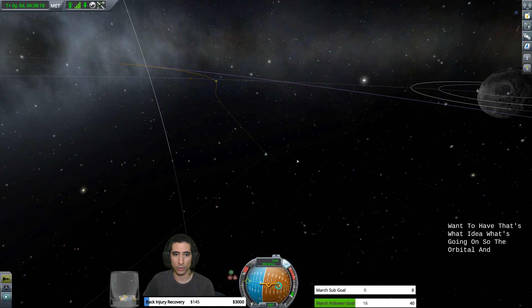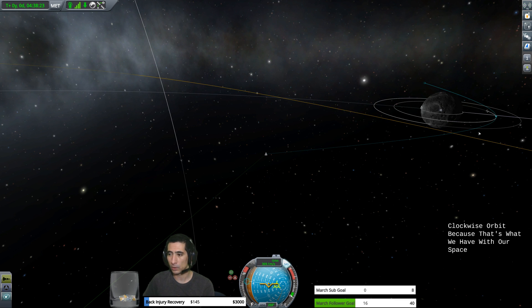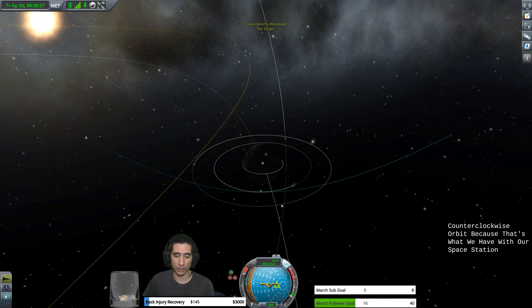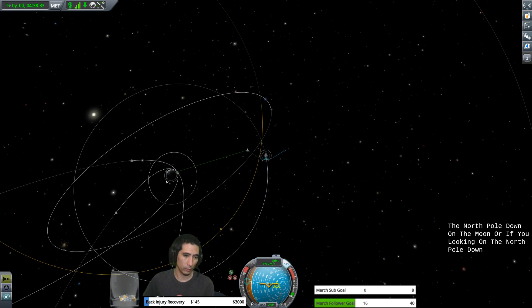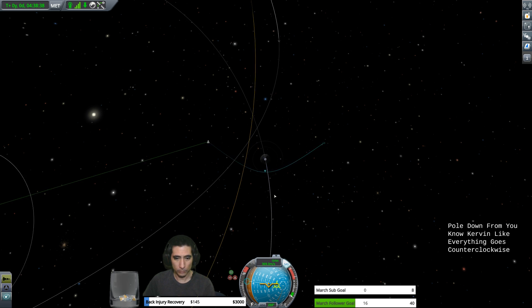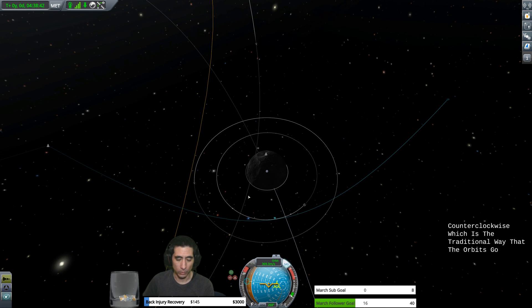The orbital insertion I have here sets us up for a counterclockwise orbit, because that's what we have with our space station. Pretty much everything goes counterclockwise — if you're looking from the North Pole down on the moon or on Kerbin, everything goes counterclockwise. That's the traditional way orbits go. You could actually set them up to go clockwise; you just have to reverse the launch procedure.